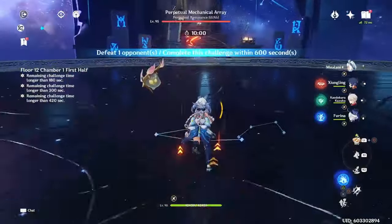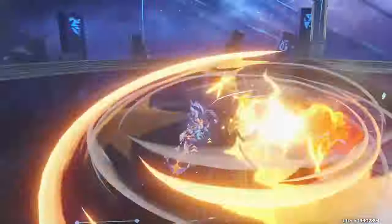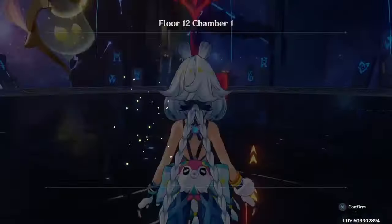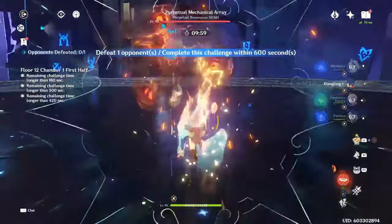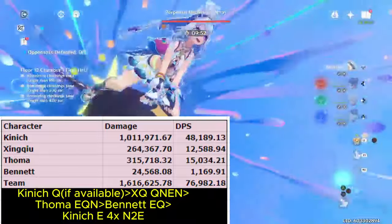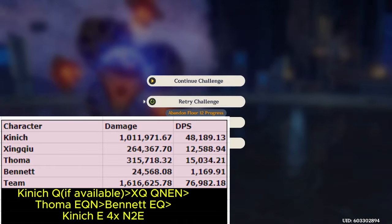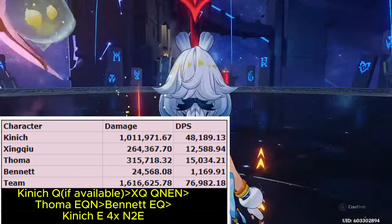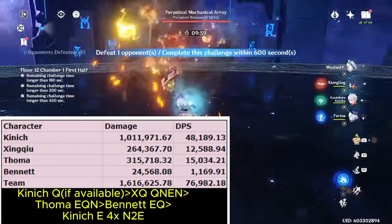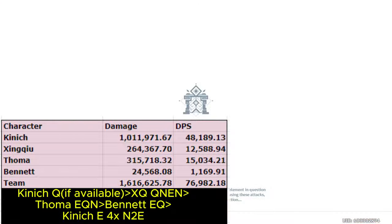Those are the burning teams I most recommend, so now let's talk about Burgeon. Burgeon teams for Knich are pretty much outclassed by burning, because Burgeon really isn't that great a reaction. You need very fast Hydro application to get a good amount of Burgeons, which will force you to use Xingqiu instead of a more offensive Hydro unit like Furina or Yelan. The team for this would be Knich, Xingqiu, Bennett, and Thoma. My numbers assume you can proc Burgeon 11 times on average. The DPS here is actually pretty good, just quite lower than the burning teams. Burgeon does help with AoE, but I think just using Lynette or Venti in the burning team is going to be better. Nonetheless, the Burgeon team is still pretty strong and can be a good option using only 4-star teammates.